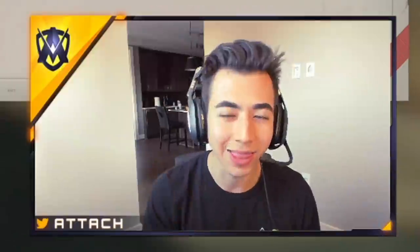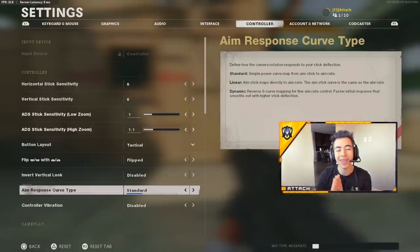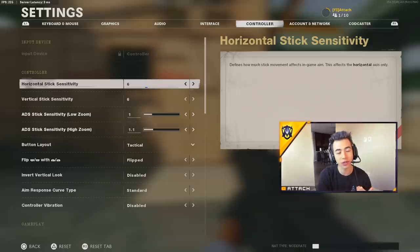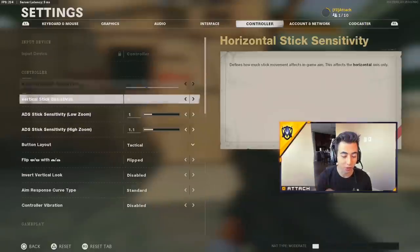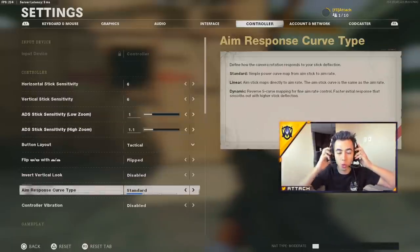Make sure you've liked this video — it's going to be a very helpful one. Let me know which aim response curve type you'll be playing on at the end of the video. Most importantly, before you decide your aim response curve type, you have to find a good sensitivity. I uploaded a settings video recently — I use 6-6-1, low zoom 1.1, high zoom for snipers. That's the most important thing before messing with your aim response curve.